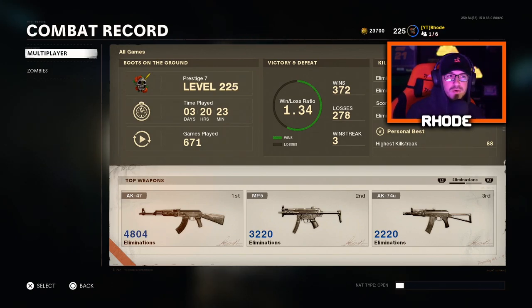My score per minute is 1300, eliminations per game is 45, and my highest kill streak is 88. Was I in a reverse boost lobby for that 88? Yes — I'm not going to get that in a normal lobby. I'm being straight up honest with you guys. That's exactly how I got that 88 kill streak.